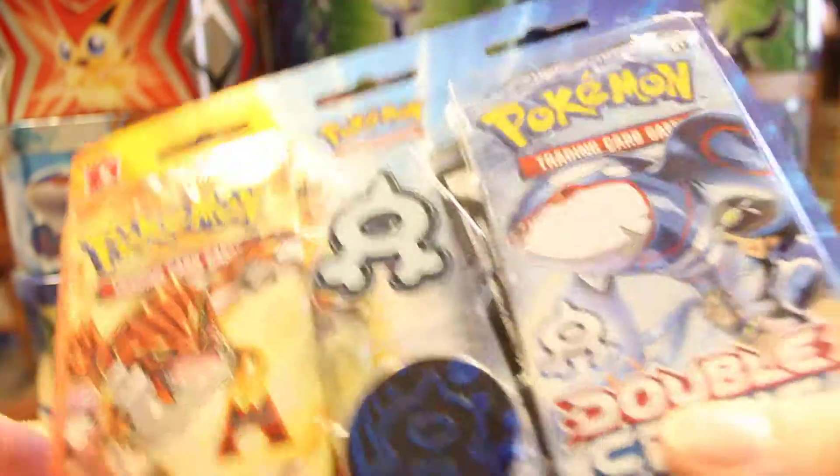I will gladly take that. That's definitely going in the binder. Okay, now for Double Crisis — I'm just gonna quickly open it off screen just because I don't think you guys want to see me fumbling getting it open, and of course it's not easy to open because why would Pokemon make something easy to open?